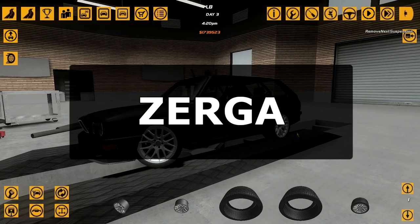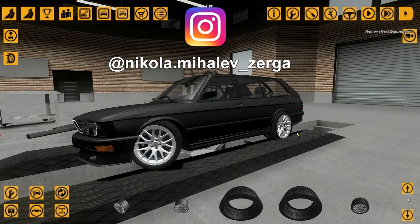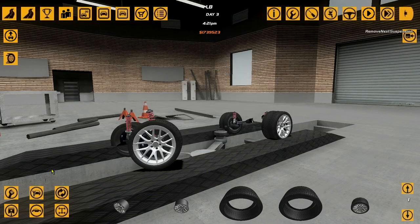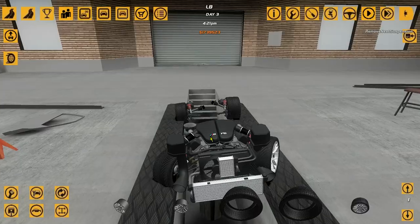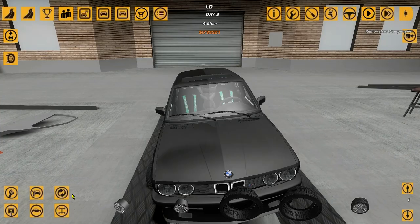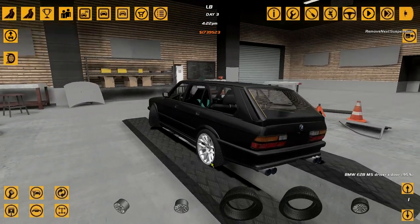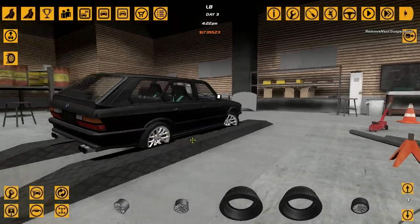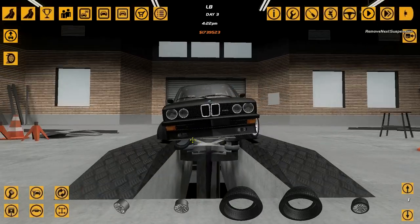Alright everybody, welcome back to some drifting in SLRR, Driftmonkey Ultimate Edition. Today we'll be using the BMW M5 E28 with the S85 B50 M5 V10. I did somewhat fix the suspension issues that we had in the let's build — if you want to see how I built this car, link in the description. Today we'll be drifting.